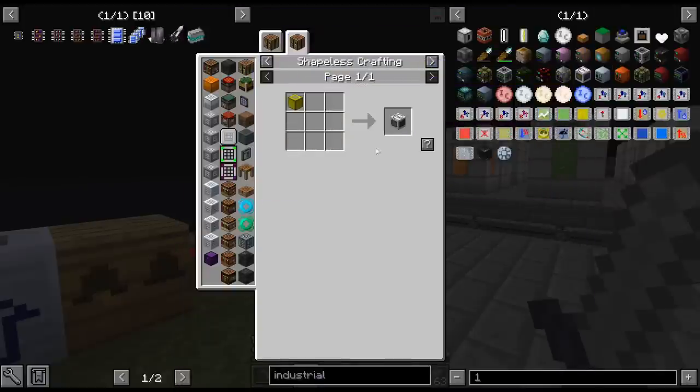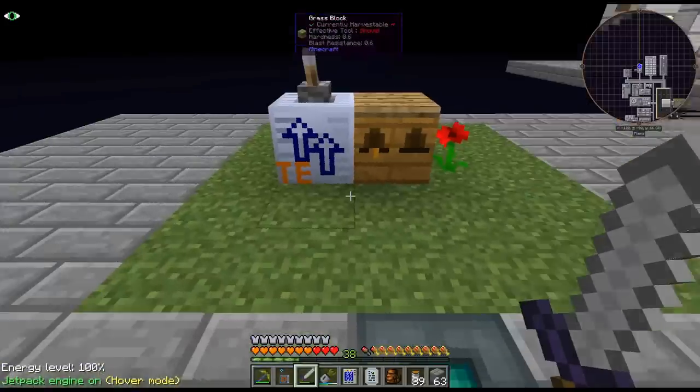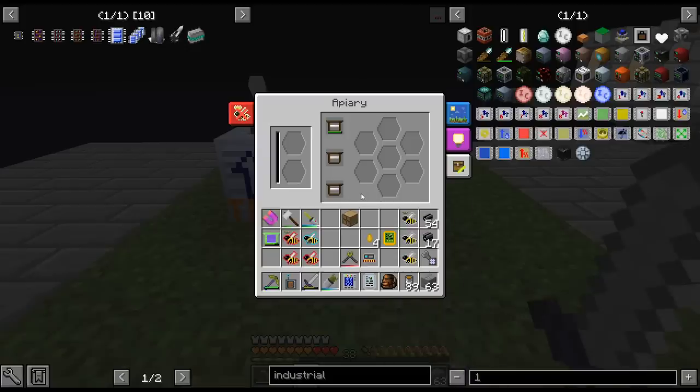When we finally get that, I'm going to have to do some basic bee stuff that unlocks the industrial apiary - the GregTech version. I believe there is built-in production and all sorts of stuff. This is the Gendustry apiary, basically - this is the GregTech version of that. And that is kind of what I am working for.